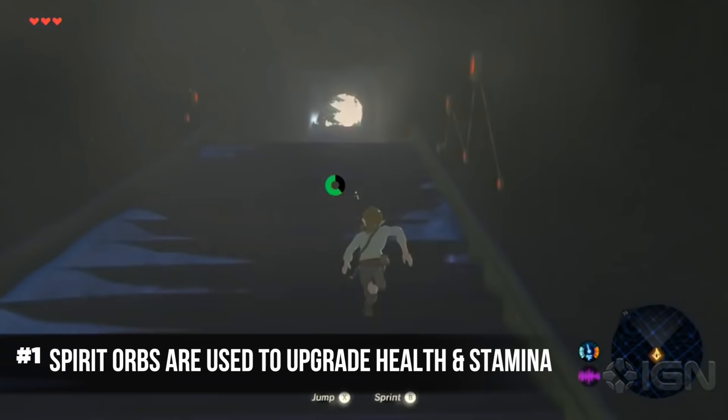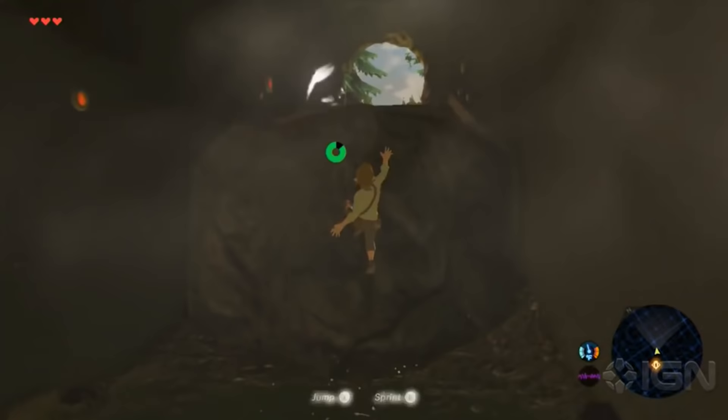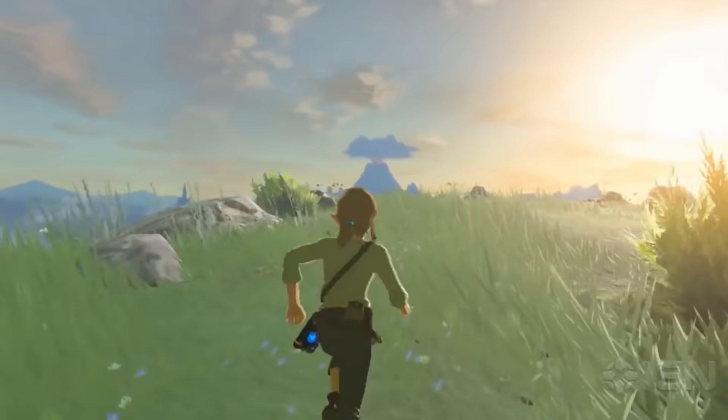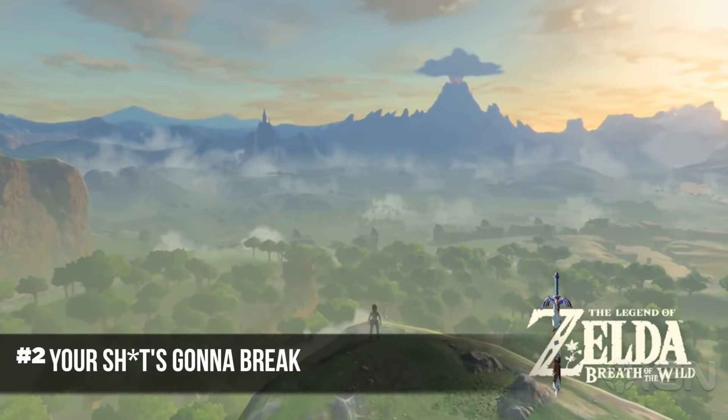First of all, any time that you complete a trial at a shrine you're going to get a Spirit Orb. That Spirit Orb is not useless — four Spirit Orbs, once collected, you can bring them to a goddess statue and exchange them for an upgrade for your health or stamina. If you upgrade for health, that is one full heart. If you upgrade for stamina, it's about a quarter of a wheel.